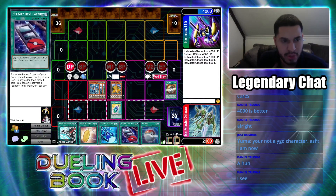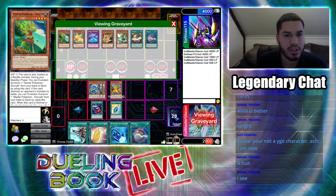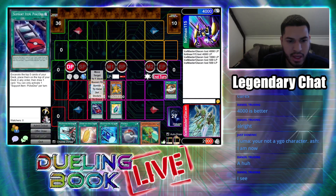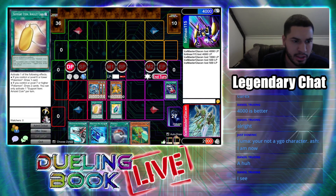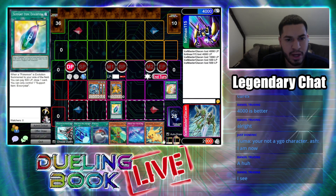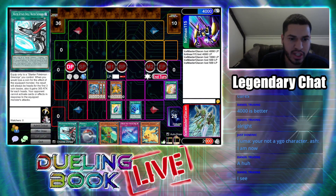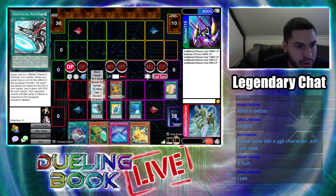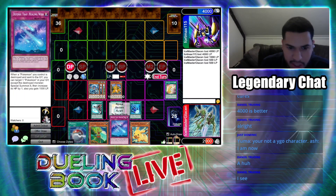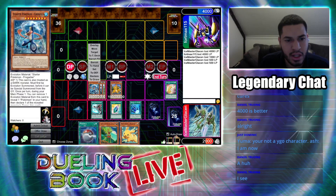I activate Support Item Pokedex — I can excavate the top five cards of my deck, rearrange them in any order, and then draw one. Then I activate my Amulet Coin's second effect: if I control a level seven or higher Pokemon, I can draw two cards. I equip Aqua Jet onto my Buizel — he gains 400 attack, so he's now 2300. I activate Quick Spell Water Shuriken and equip it onto my Greninja. His effect will only apply when I attack with him. I set one card face down and end my turn.